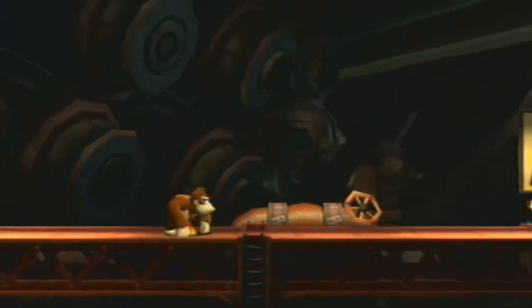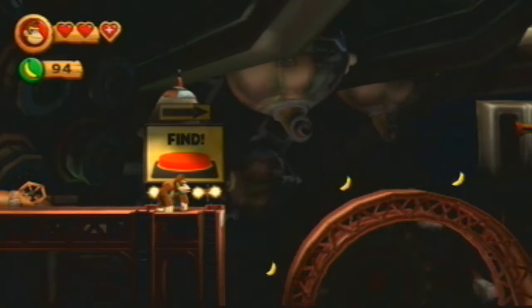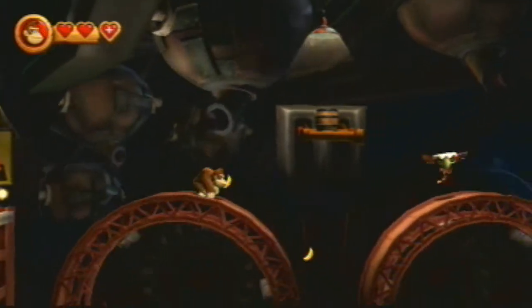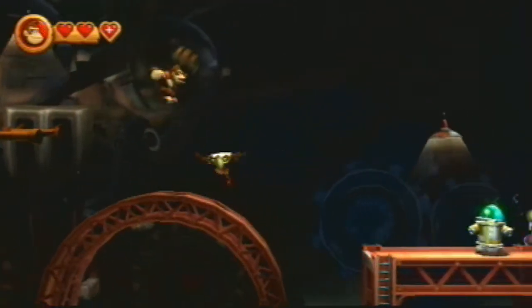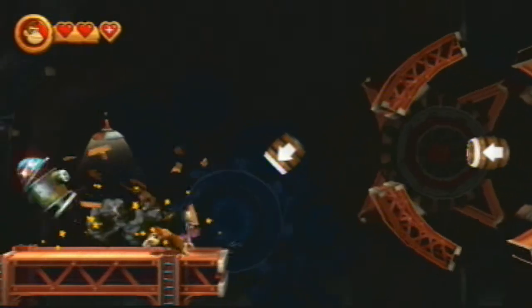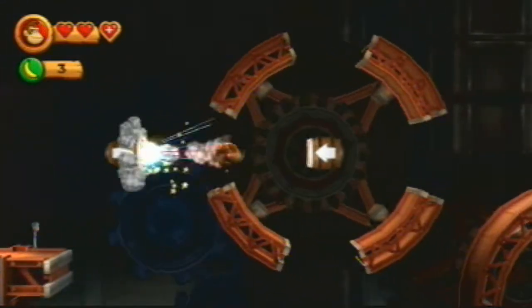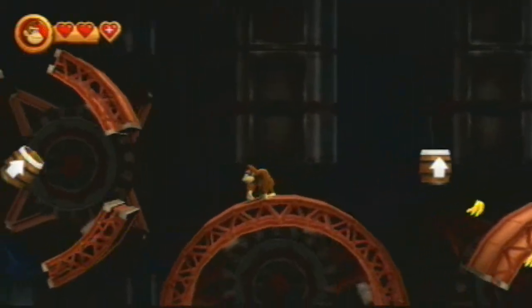I see pistons, rust colored metal, and the objective of these two levels is to find the button. It's actually necessary - it's not for puzzle pieces or anything, you have to find the big red button. This actually gave me some trouble when I was a kid. These weird things take three hits unless you have a barrel and they spit out fire - they're kind of like Mechaglupas I suppose.